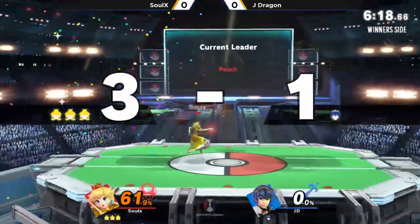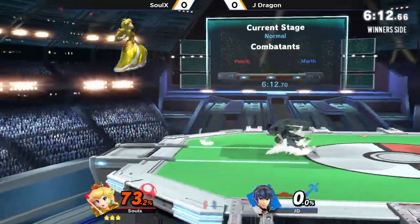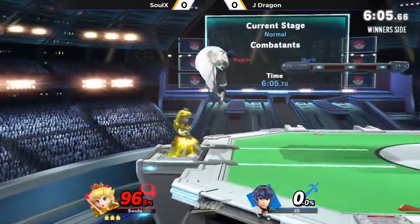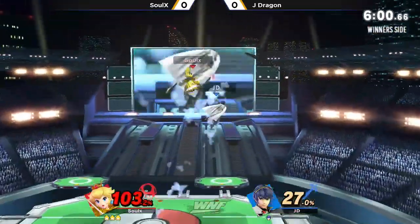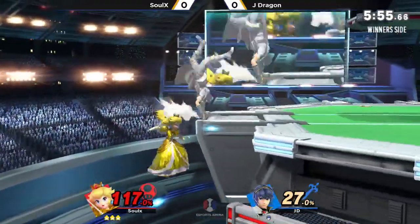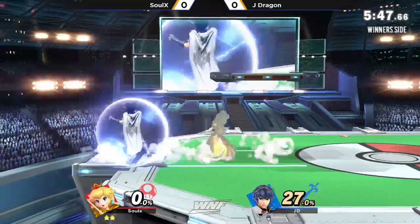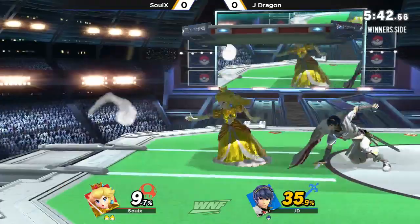JDragon getting gimped on his recovery there. SoulX solidly at 73% on his first life — kind of a morale killer, looking pretty grim. We've seen comebacks though; this is a pretty aggressive rushdown type of game. On paper, I don't really think this is the best matchup for Peach. Oh, it's definitely not. A little ray of hope here for JDragon — gotta pretend that every hit can kill you, even at the third stock.